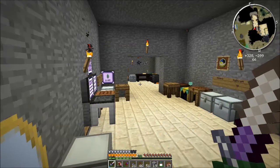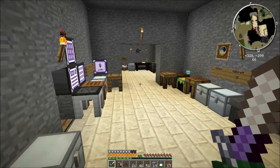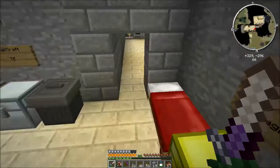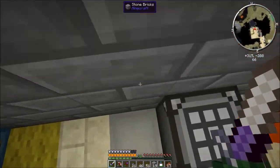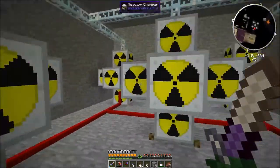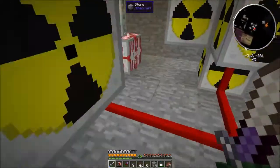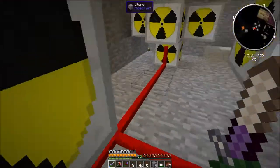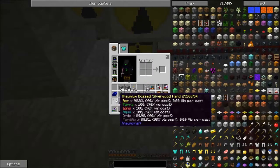Hi there and welcome to episode 58 of my Direwolf 20 let's play series. Today I want to show you my nuclear setup - I have five nuclear reactors pumping in 280 EU, attempting to fill up this MFSU. Let me get my wand out and I'll show you the computer.